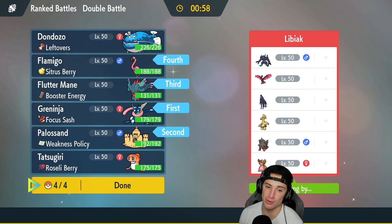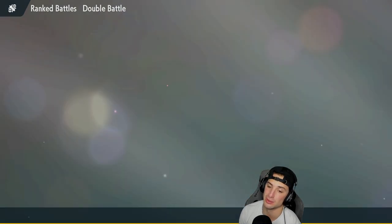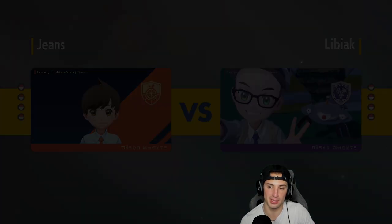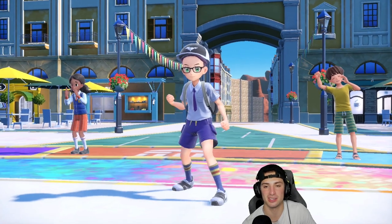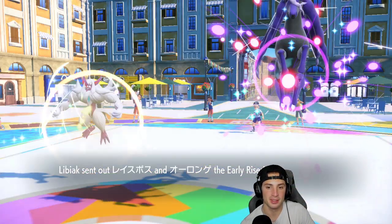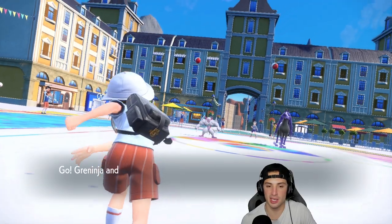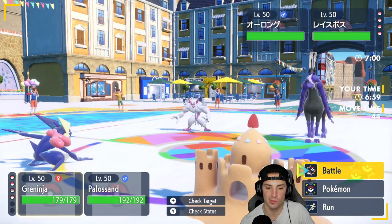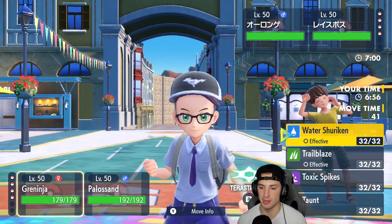I do have Trailblaze which will be four times super effective. They could end up hard swapping into Gholdengo, which really could screw me over. I'm just hoping no Gholdengo - but Gholdengo's probably coming. It's such a pivotal Pokemon especially when you see Greninja and Palossand. I think they've gotta bring it. I'm scared of Shadow Ball coming from what's it called...